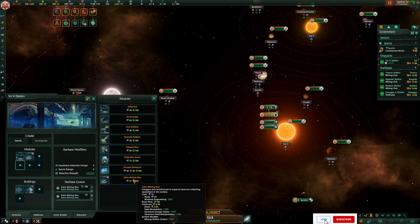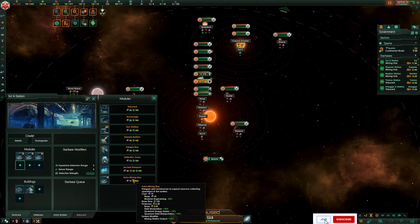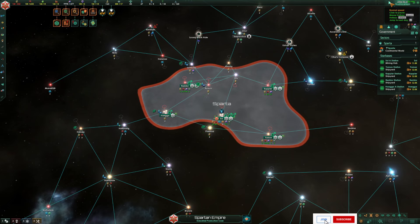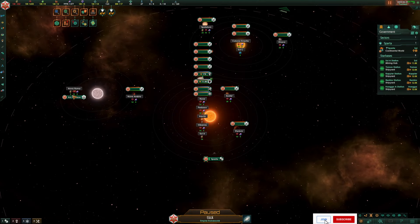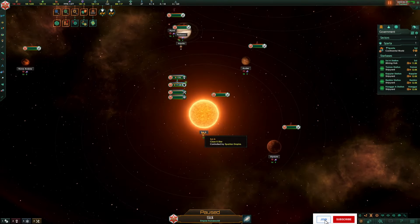Let's go ahead and add in three astro mining bays and see how much it affects the actual output. Alloys increased to 75 and minerals up to 157 already. Let's go ahead and build the rest, then put in the astro mining hub as well. You can see now in our starting system we're up to 96 alloys, 201 minerals. We've also got over four nanites and that will continue to grow considerably. At 52 energy — and that's just from this one starting system. It's quite crazy really how many resources we're getting.